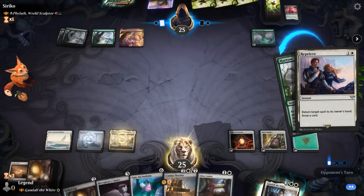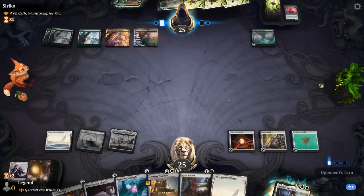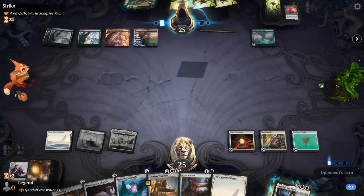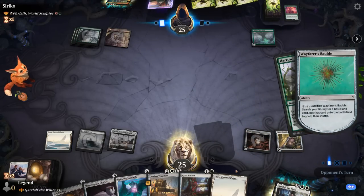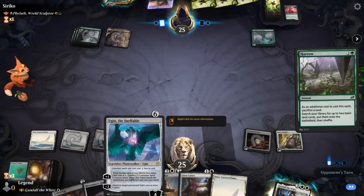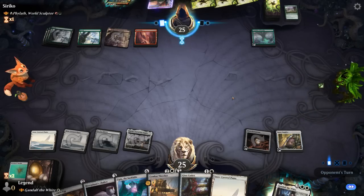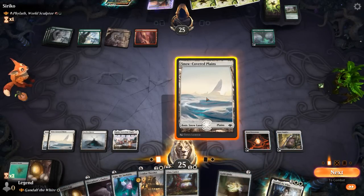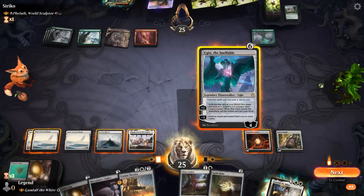Reprieving a Harrow is pretty good value. Opponent had to sacrifice a land; we get to draw. Opponent did have another land so they can still Harrow. Next turn we could play Ugin and destroy the Conduit. If we can keep Ugin alive and then play Gandalf, we can double all these Guild Globes and Golden Eggs. Let's give that a shot. Play Chalice for one mana, then minus Conduit while we still can.